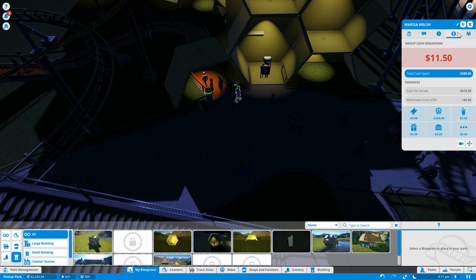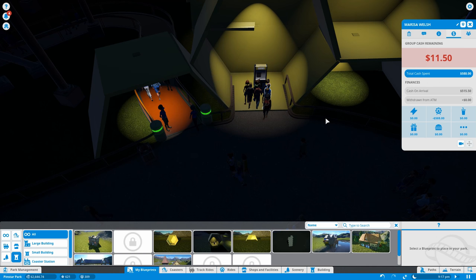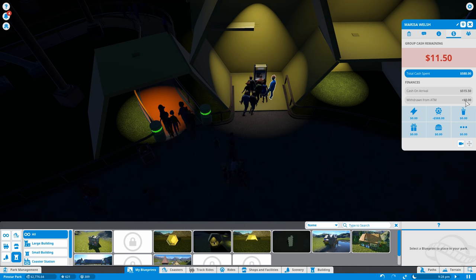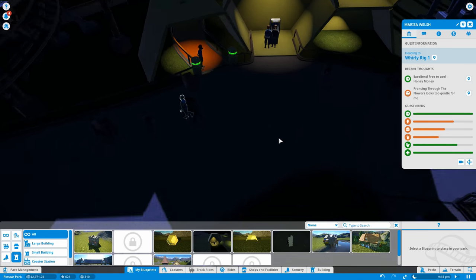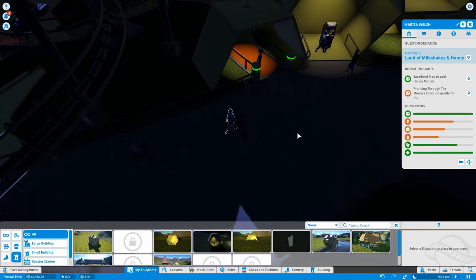There's the friendly ATM right there — they came to the park with 515 bucks, spent it all, and now this massive group is hitting the ATM for 285 more bucks that could eventually make their way into my pocket.